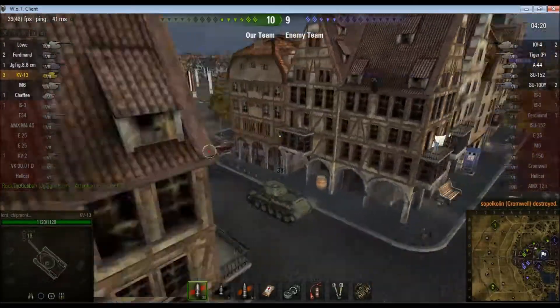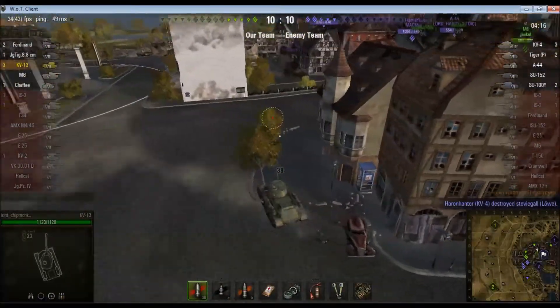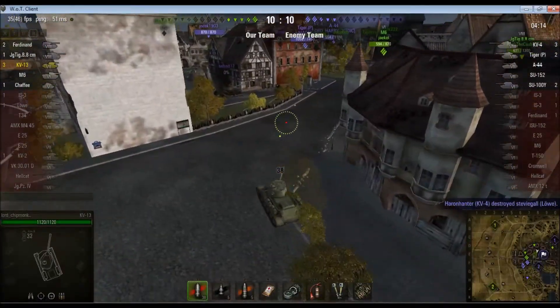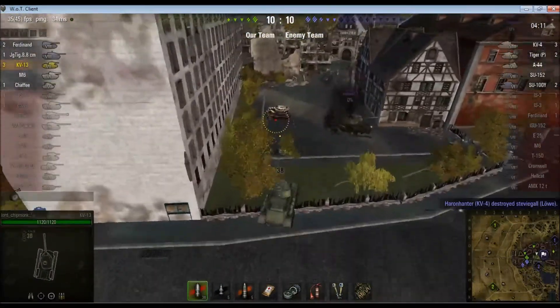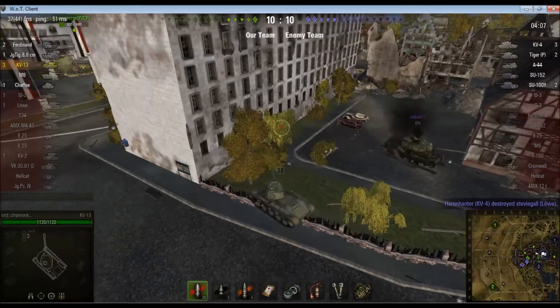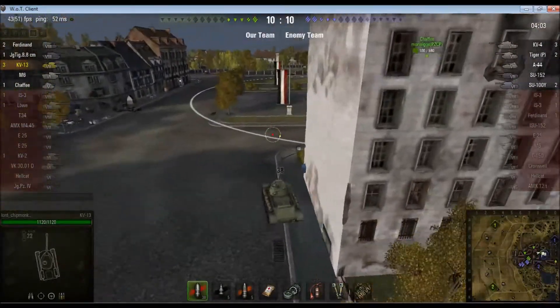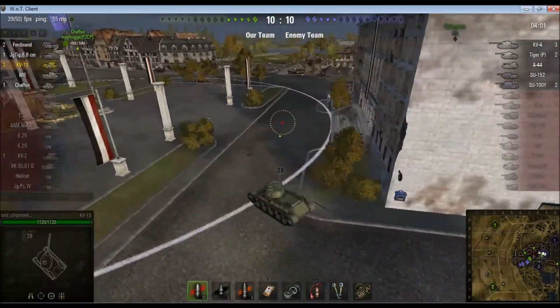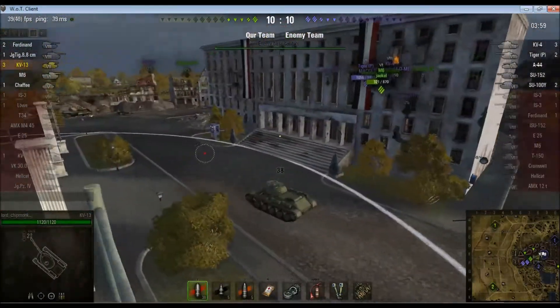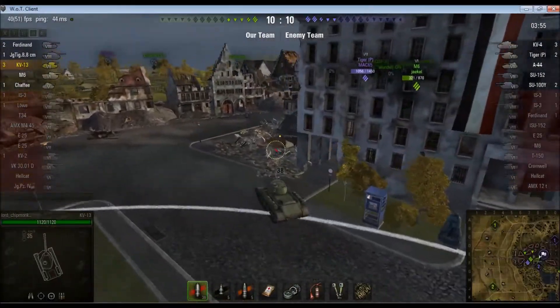Just pondering what to do next. We lose a tank so it's 10-10. Four of them are down here, I don't know about the fifth. I was going to go through here but realized there's not actually a route through — dead end, let's take a different route. And there's the Chaffee we saw earlier on. I'd like a special mention right now — that Chaffee does really well. Have a look at his score at the end of the game.